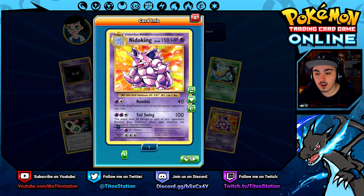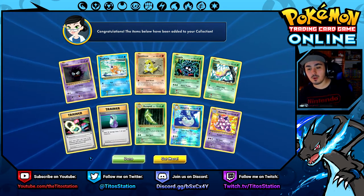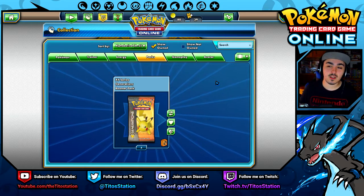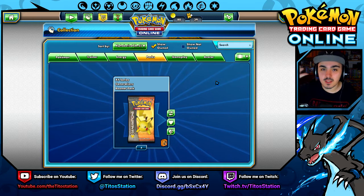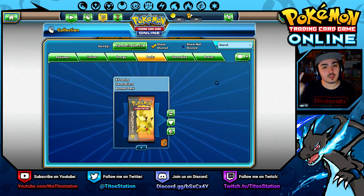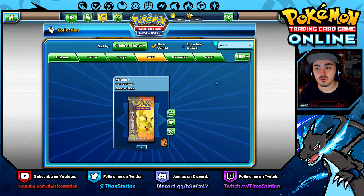Kangaskhan's moves: Rumble does 40 damage and the defending Pokémon can't retreat during the opponent's next turn; Tail Swing does 100 and 20 damage to each of the opponent's benched basic Pokémon — very interesting and really good. That wraps up today's pulls: we got a Mega Pidgeot, Mewtwo EX, and some really cool OG cards including the full art Brock's Grit. Really happy with these pulls!